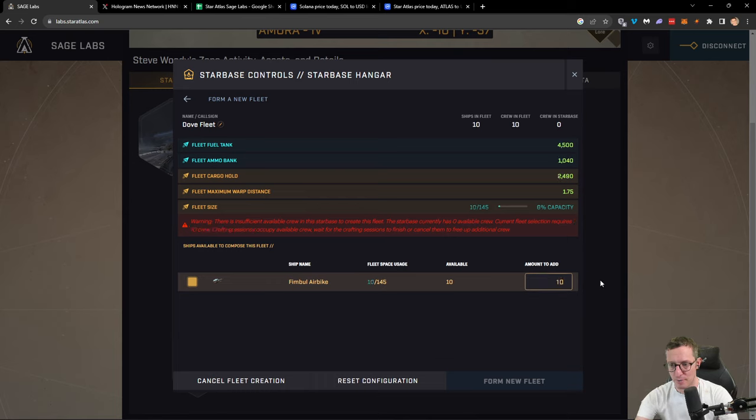It does show that if I was to add all 10, I would have a total of 4,500 fuel capacity, 1,000 ammo, and 2,500 cargo hold. I could warp 1.75 because it's only a very small bike. The great thing about the Fimble airbike is not something you would use to move around — the reason you'd have them in the Starbase is for crafting; you simply want the crew. That means whilst your main fleet is out mining, you bring the resources back and the crew on the Fimble airbikes can then craft. The Fimble airbike is the cheapest option to buy to get crew, which is what's recommended.